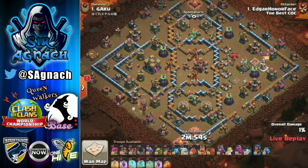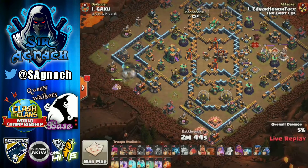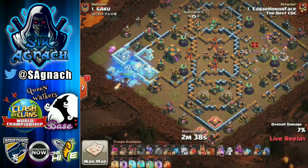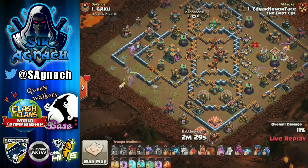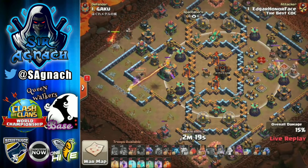Now Edgar from Golden X is using exactly the same entry with the queen, which is why Gaku thought he should change the traps. The base is being streamed so everyone can see where the traps are. However, he only changed the teslas and everything else stayed pretty much the same - and it still defended.